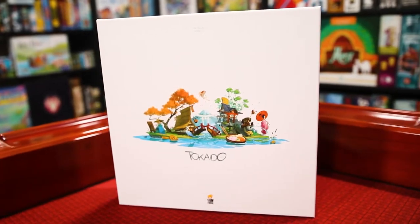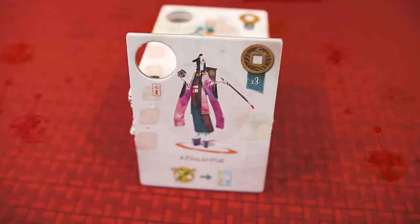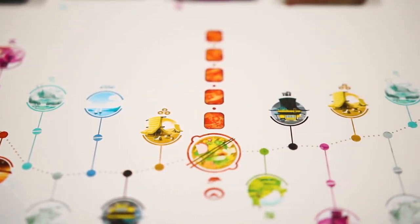Tokaido is a set collection game where players are travelers walking along the famed Tokaido Road. Each player will get a special traveler who will give them a special ability. Throughout the Tokaido Road there are shops, hot springs, encounters, panorama spots, farms, temples, and of course inns.